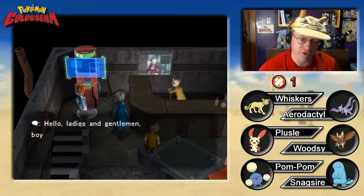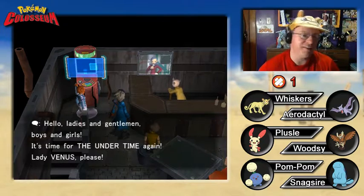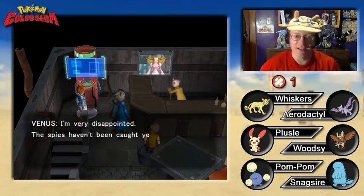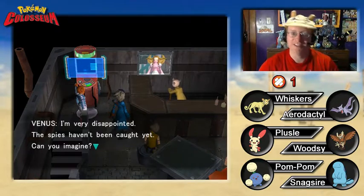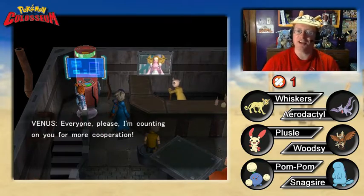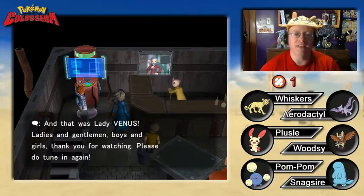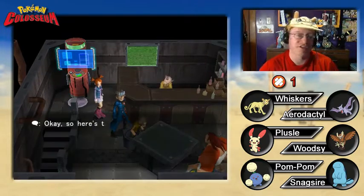The announcer says: 'Hello ladies and gentlemen, boys and girls, it's time for The Undertime again.' Lady Venus responds: 'Hi everyone, it's me. I'm very disappointed — the spies haven't been caught yet. Can you imagine? Everyone, please, I'm counting on you for more cooperation. Smarten up.' That was a pretty short episode of The Venus Show.